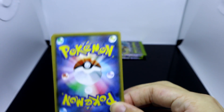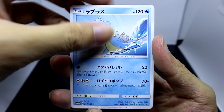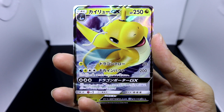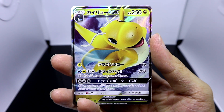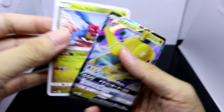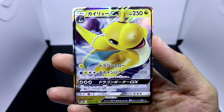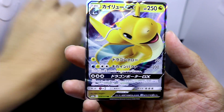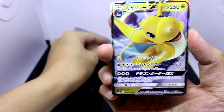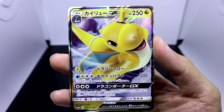I'll immediately restock the packs once we finish. Here we've got Lapras, Dragonair, Heatmor. Our uncommon is Dradigon, and we are pulling Dragonite GX — which is actually another dragon that stars on the cover of the booster pack art. He just looks so cute in this artwork, just flying free in the air.